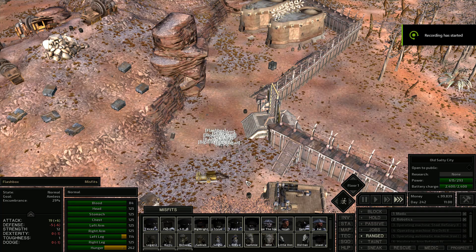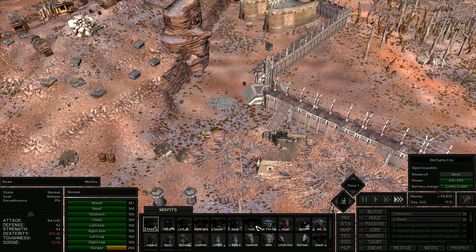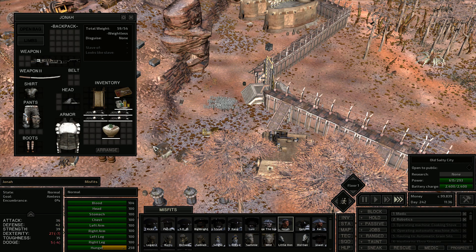Hey guys, we are back in Kenji. We're getting ready to go on a trip. Everyone has food. We have new bows now — Cal has made us some high quality standard bows, so this is much better than what they had before.